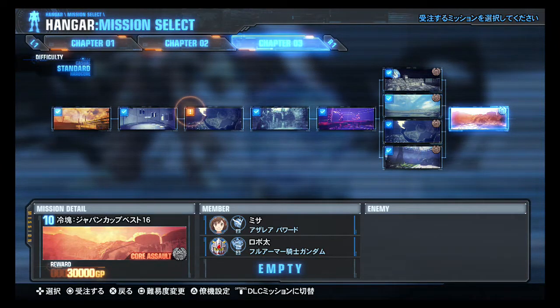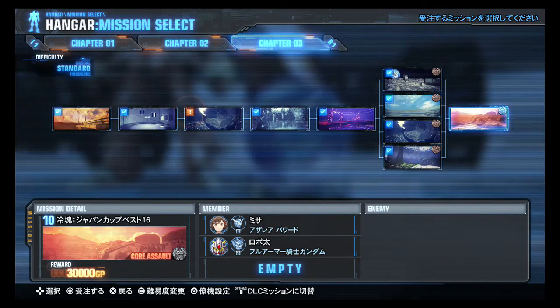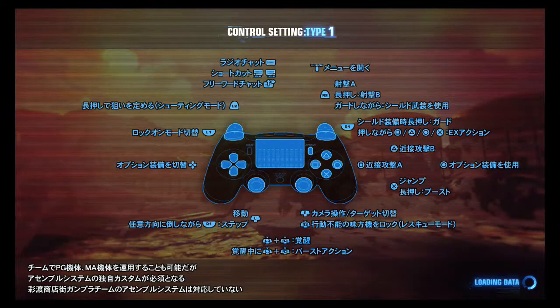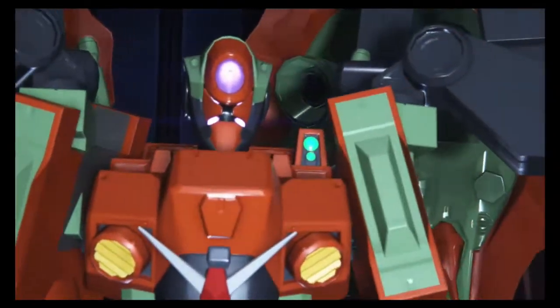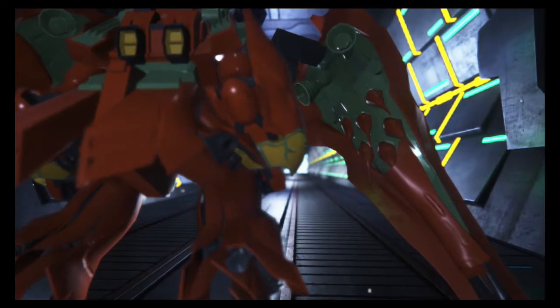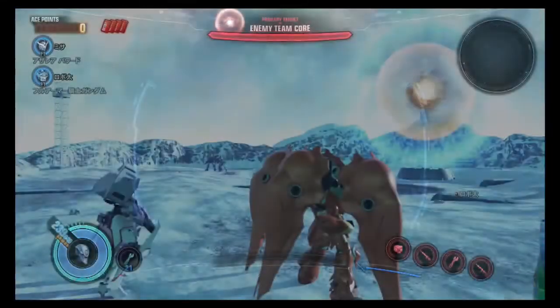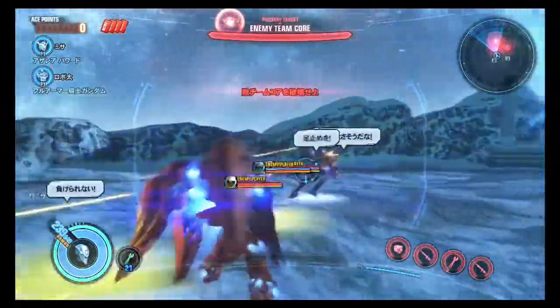Alright, let's go and take the last mission for now, which is the Japan Cup Best 16. I made it to the top 16 — excellent! And it is a core assault mission, so let's do this. We've got a new monstrosity — this game is so great, I am really happy with it. Accidental bow colors and the Jinx head actually doesn't look bad that way. I should have changed to a new rifle, but enemy team core — I believe I have to smash enemies to break the shield on the core, then smash the core before more enemies appear. We are fighting Stark Jagans, or all their player mobile suits so they're going to be mixed.